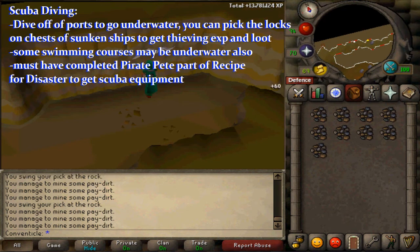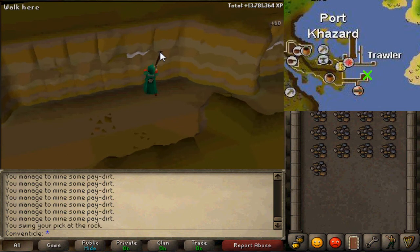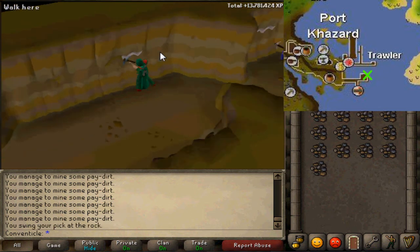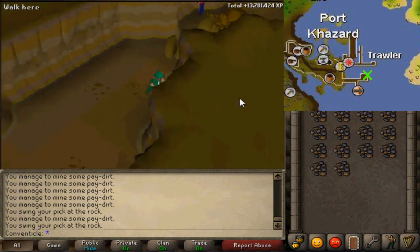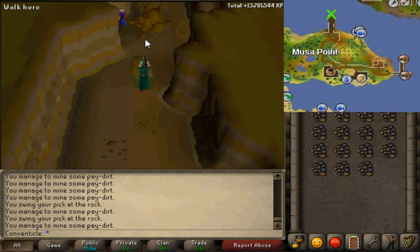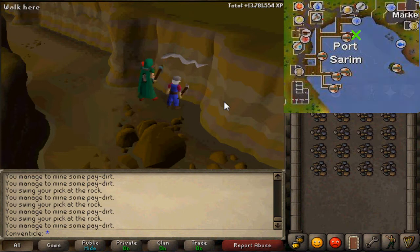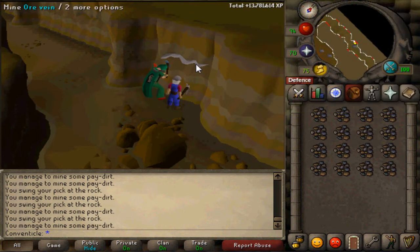For scuba diving, you would dive off ports and would need the items from the Recipe for Disaster — Pirate Pete subquest — completed in order to do it. The first location is next to Port Khazard, which would also give those ports actual value in the game and likely be an efficient money-making method due to the nearby deposit box. Other locations include Catherby, Musa Point, and Port Sarim. The higher your level, the more scuba diving spots, training courses, and shortcuts you can access.